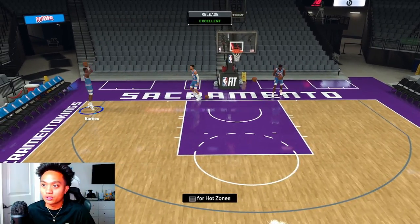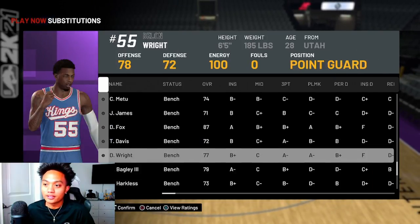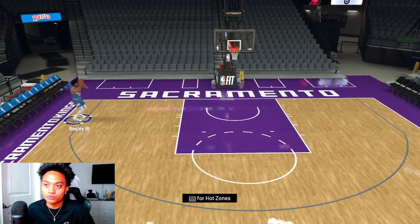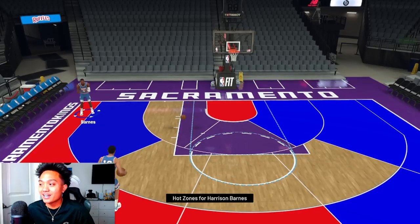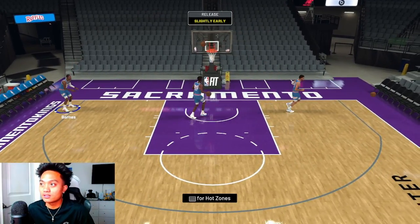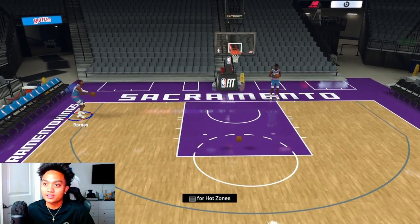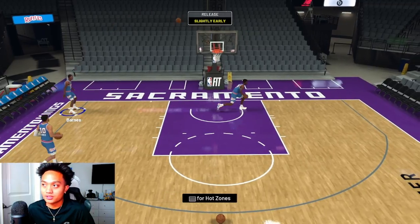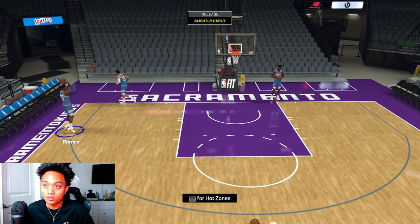For example with the Kings squad in tier three, I only have three real shooters: Buddy Hield, Tyrese Haliburton, and Harrison Barnes. I won't be shooting with De'Aaron Fox or Hassan Whiteside. You want to find your favorite releases — just because a player starts doesn't mean you need to shoot with them. Also, hot spots are a big key this year. Harrison Barnes has hot spots on the left side of the court and the top of the key, so try to remember where your shooters' hot spots are.